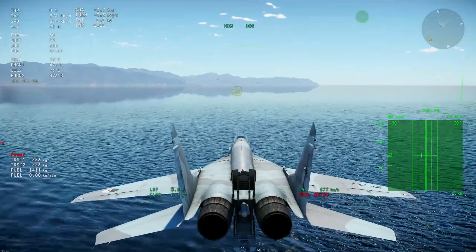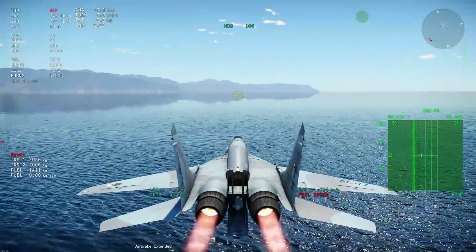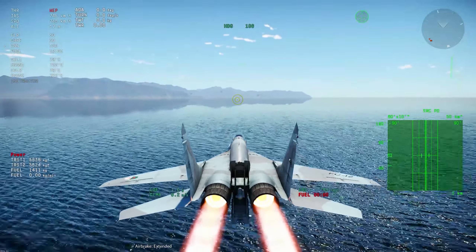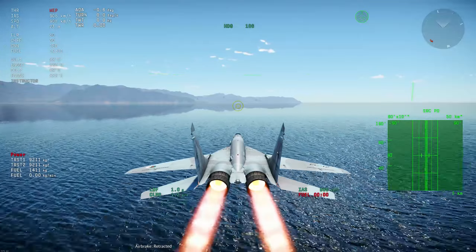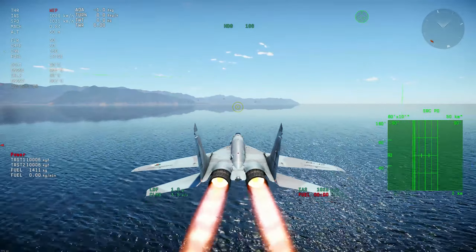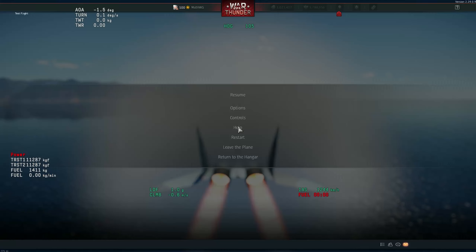I need to get the optimal air intake and we're going to check the power readings — thrust 1 and thrust 2, the thrust of the engines in kilogram-force. At 900 km/h we're seeing around 91 kilonewtons. Let's see the maximum power I can get — you can read it as 11,000 kilograms of force, or ignoring the last two digits, as 112 kilonewtons.